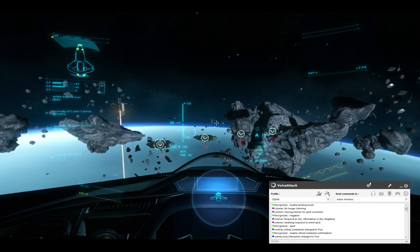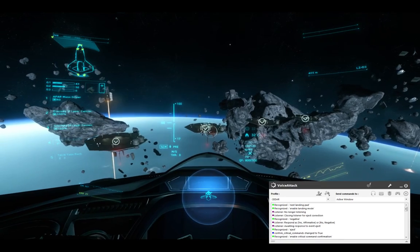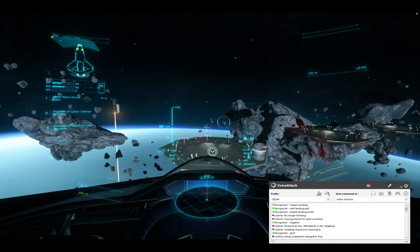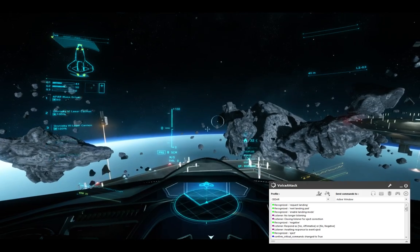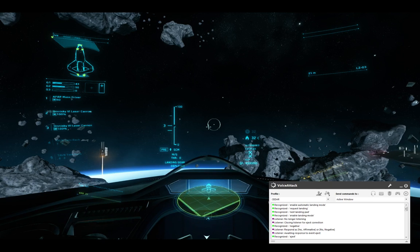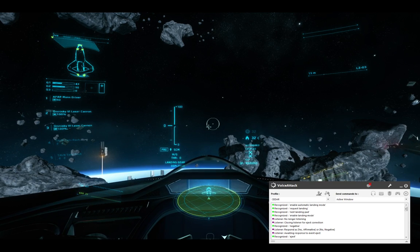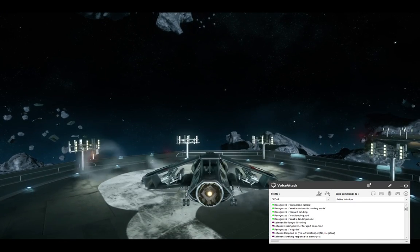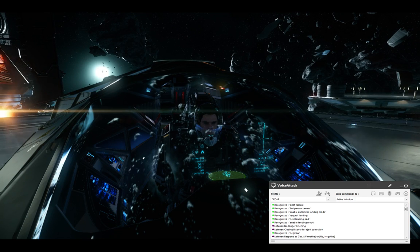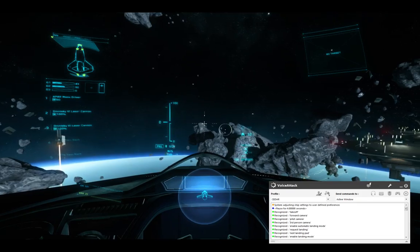Enable Landing Mode. [Cedar: Initiate landing mode.] Next landing path. Request landing. [Cedar: Landing request approved.] So we're going to get in there. Enable Automatic Landing Mode. [Cedar: Automated Pilot Assist on. Landing gear deployed.] We'll watch it bring us down. Third Person Camera. Pilot Camera. Forward Camera. Take Off — Launch. [Cedar: Landing gear released.]